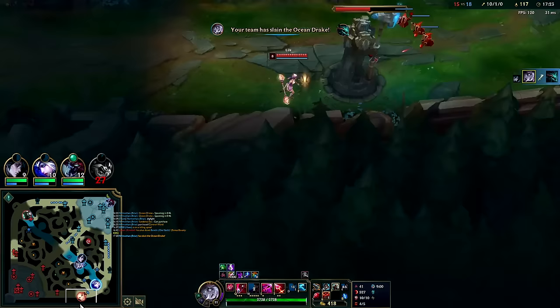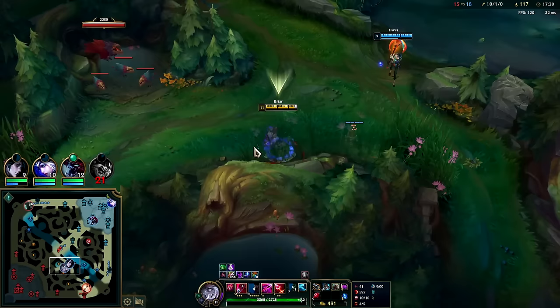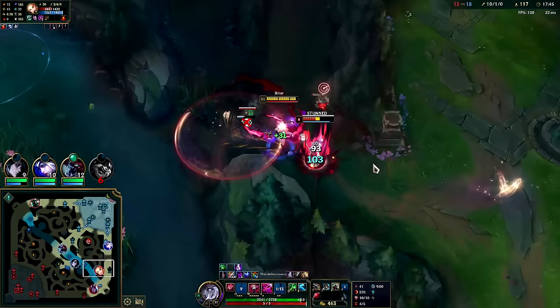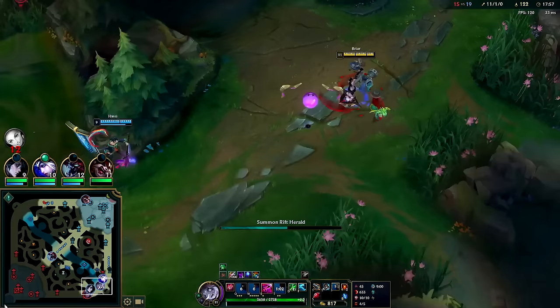I don't think this is warded. She's going to stop right here — she hears my R. She really wanted that ward. You see how she snared me immediately? Auto, W reset — I couldn't even hit her with W; she timed her snare really well. Auto, W reset — I'm going to use Herald. We'll take it for a ride. Lux is dead, so we might as well put a lot of pressure on this area.